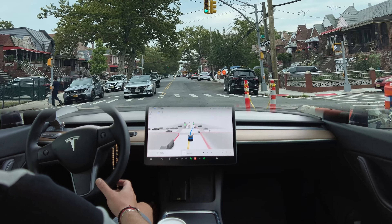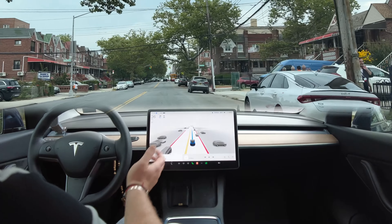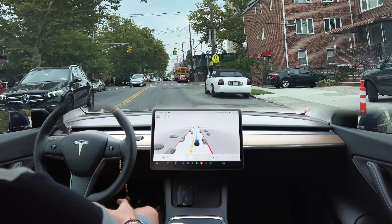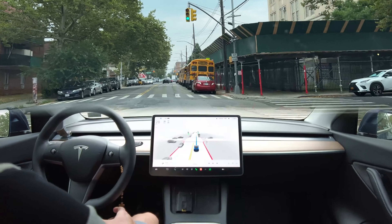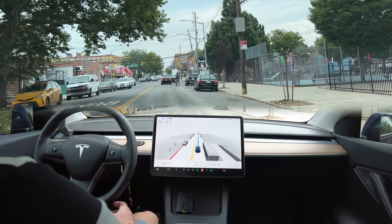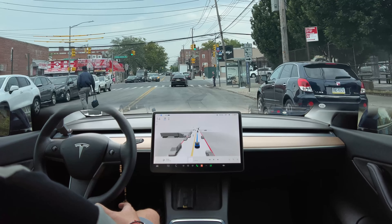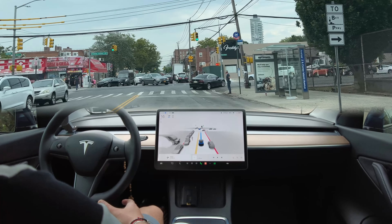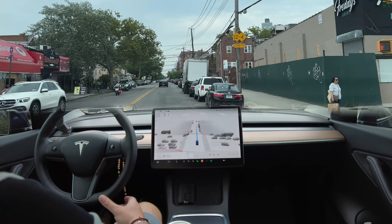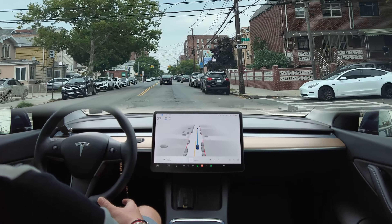Green light, we proceed. I don't know what's gonna happen here. Green light — perfect. There's a speed bump. The Tesla stops because it sees a person, I believe. We are going straight now — let's see how the Tesla performs. I didn't press the accelerator right now. We're proceeding forward.